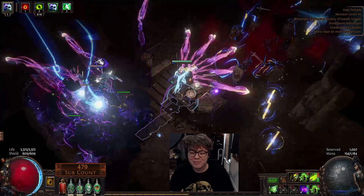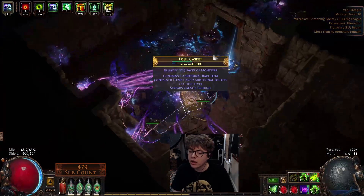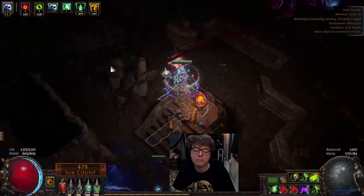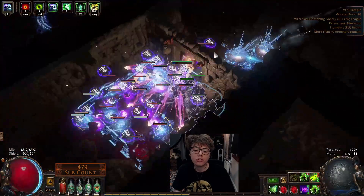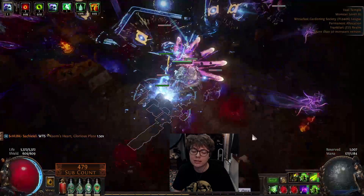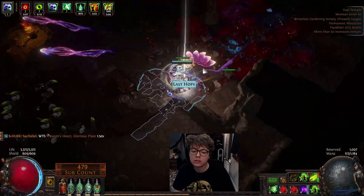Hey guys, Tarkat here, and today I'm going to do a rough guide for my Azanath's Chant Caustic Arrow Trickster, which you're seeing background footage of here. I've got a tier 16 Vile Temple, a Baron, and an Awakener level 5 Sirrus kill for you.